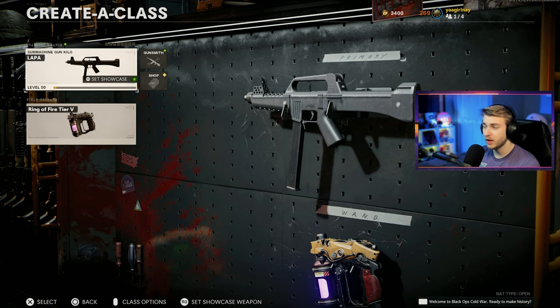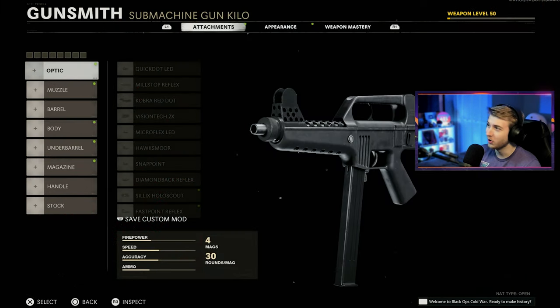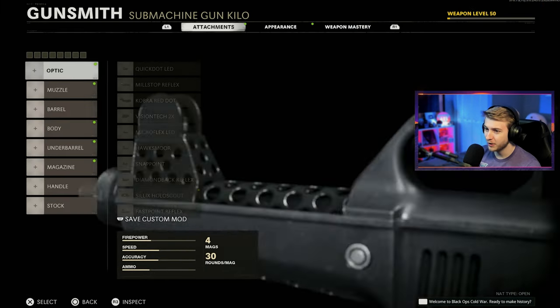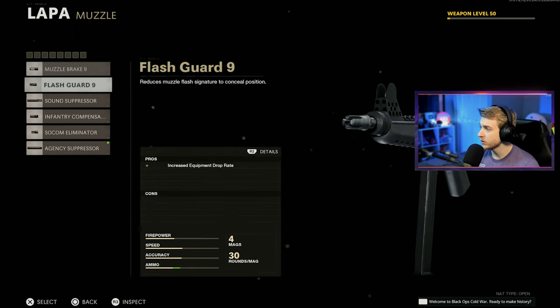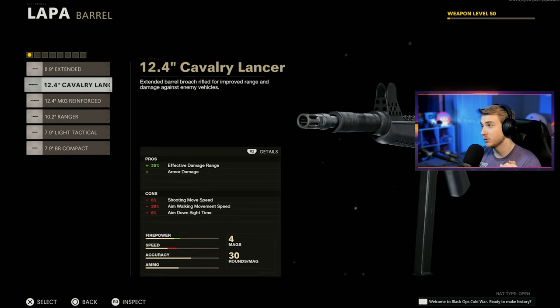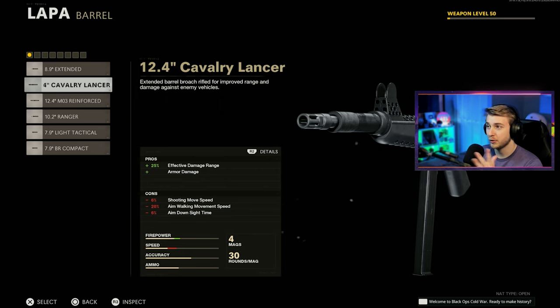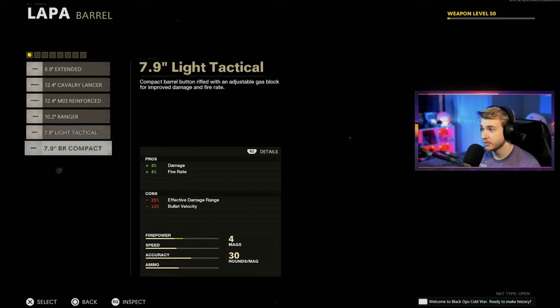So we have our Lappa level 50 here. Shout out to those of you that came by the Twitch stream to see me get it leveled up — it took way too long. For our optic, we're not choosing anything because we need to keep it on Iron Sight per the request. For our muzzle, I'm gonna go with the SOCOM Eliminator. For the barrel, it doesn't have the traditional barrels like Task Force, but we do have the Cavalry Lancer Barrel. To start, I think I'm gonna go with the BR Compact Barrel.